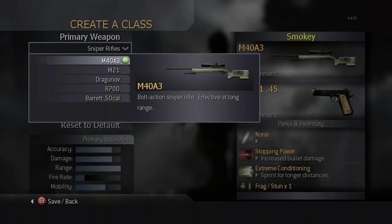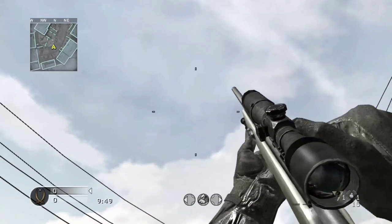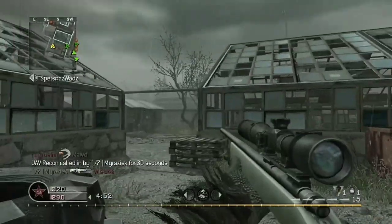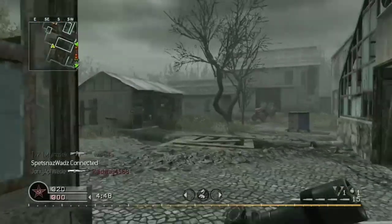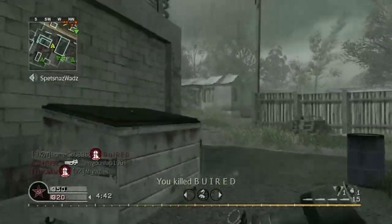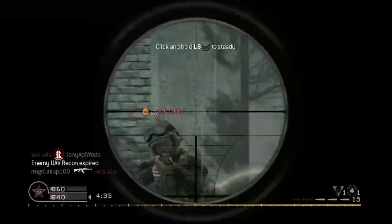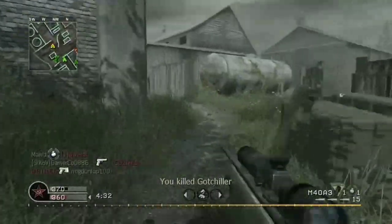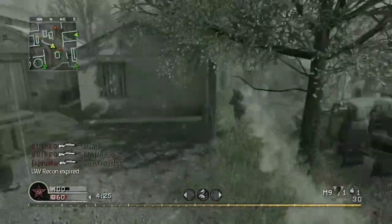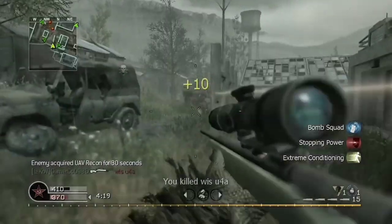The first available sniper rifle is the M40A3. As the name says, it is modeled after the real life M40A3. The weapon is exclusive to multiplayer and is the only sniper with this distinction. The M40A3 is unlocked at rank 3 once you unlock the sniper default class. In old school mode, it is available on three maps: Ambush, Broadcast, and Wetwork. The M40A3 is a favorite among experienced and inexperienced players alike. It is one of two bolt-action sniper rifles in the game, the other being the R700. It has lower recoil and less sway than the R700, making it easier to track targets if the first shot doesn't kill. The M40A3 has a capacity of 5 rounds, 10 in old school mode.